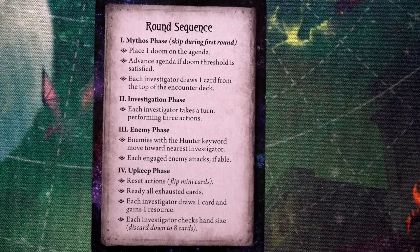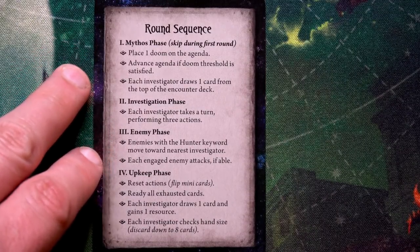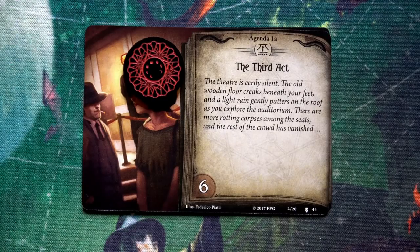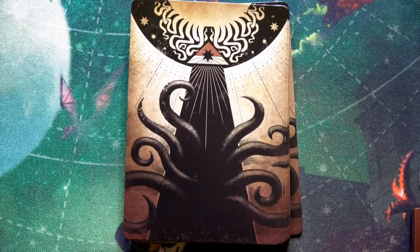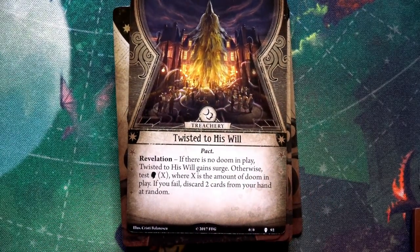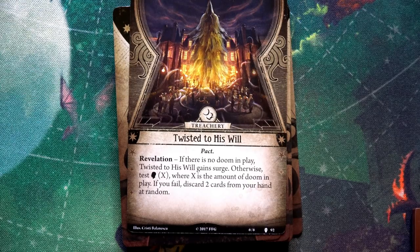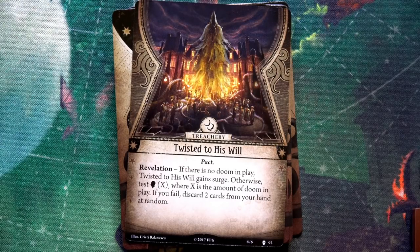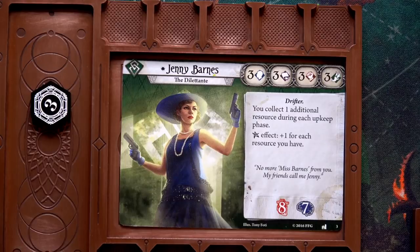Starting round two, first in the mythos phase we place one doom on the agenda card. The agenda can hold six doom tokens before we must progress, so one isn't terrible. Then each investigator draws one card from the encounter deck. Jenny draws Twisted To His Will — revelation: if there is no doom in play it gains surge, otherwise test willpower where X is the amount of doom in play; if you fail, discard two cards from your hand at random. We have one doom token out, so we're doing a willpower test.